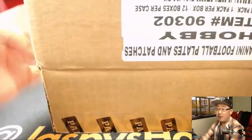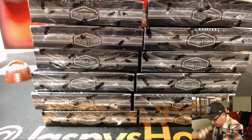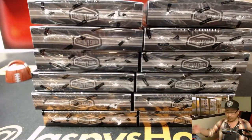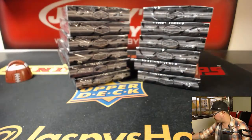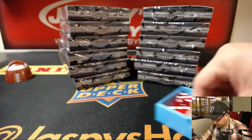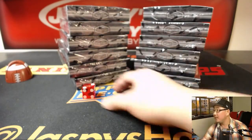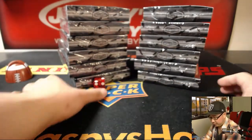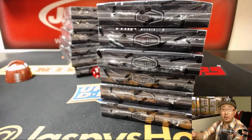Let's see which half we're going to do for division one. We'll just roll the die — one, two, three for the left side; four, five, six for the right side. And it's two. So we're going to do this side right here for division one, and this side will be for division number two.